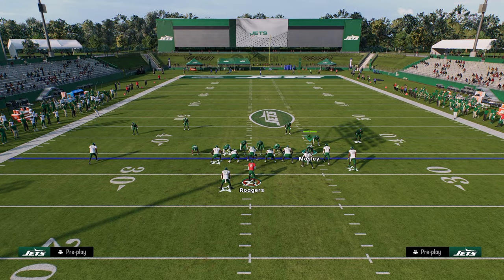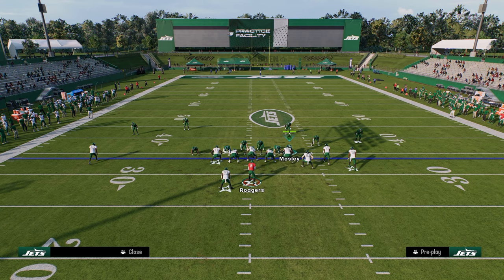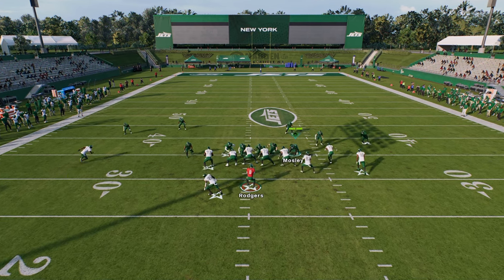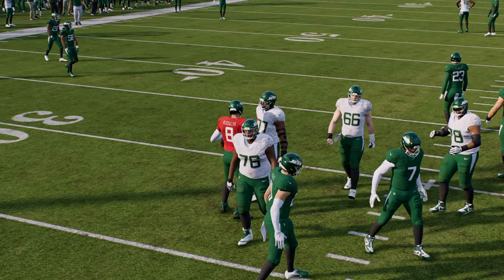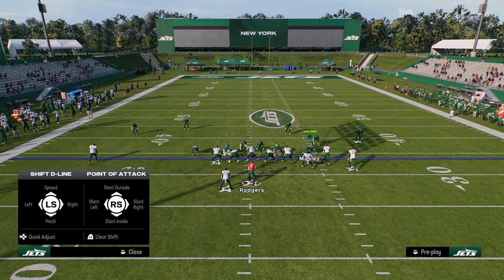Now just for fun, we'll block a tight end to show that. So if you ever accidentally pinch your line out of habit, just reset your D-line. Here's a tight end — you see the tight end probably does the best job of picking it up, but we still glitch through and get an 8-gap pressure. This is the state of the game. I think they made Double Mug actually better.